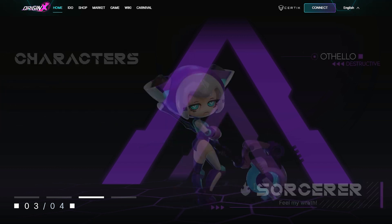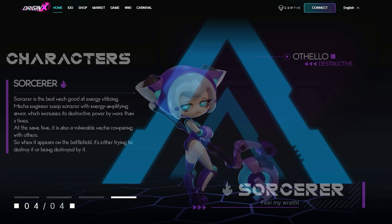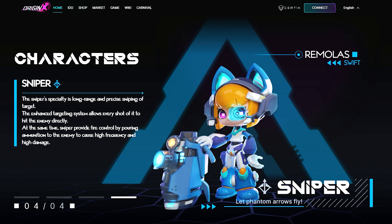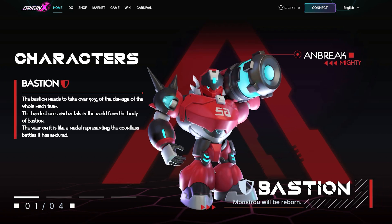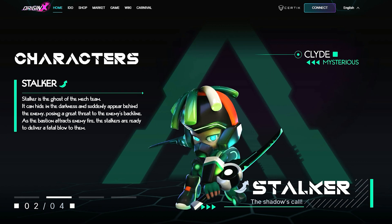Origin X will provide a unique gameplay: Iso-Crystal Mine Control. There will be thousands of floating islands with abundant resources open here. What you have to do is not only discover them, but also send mechs to fight for other people's mines for your own gain. Discover, occupy, grab, or protect — your choices will determine your wealth.